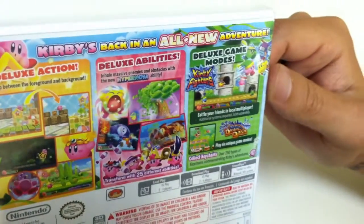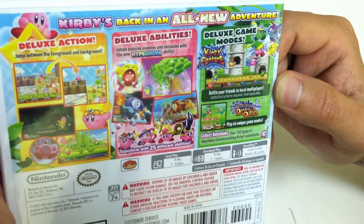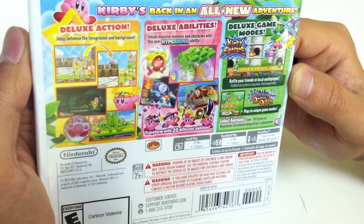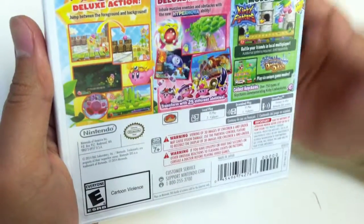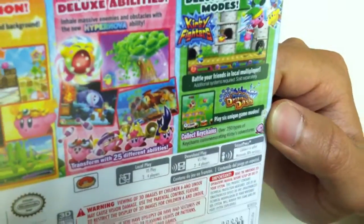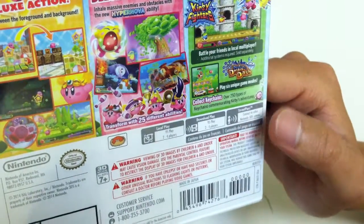Transform with 25 different abilities. Deluxe mode games — battle your friends in local multiplayer; additional systems required, sold separately. I'm assuming these are like mini games within the game. Kirby Fighters, and DDD's Drum Dash. Play 6 unique game modes. Collect over 250 types of keychains commemorating Kirby's adventures.